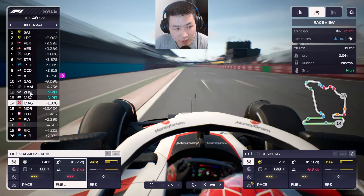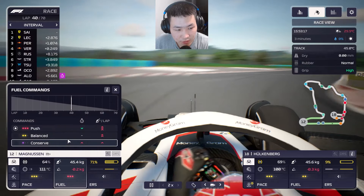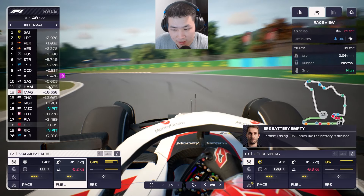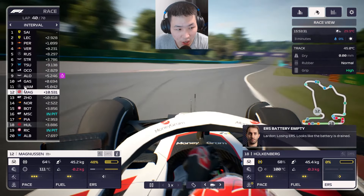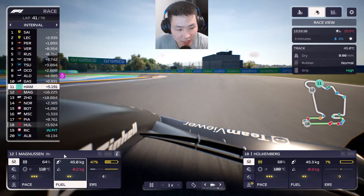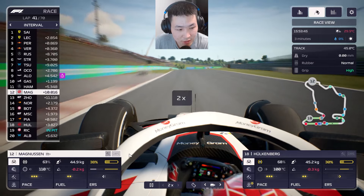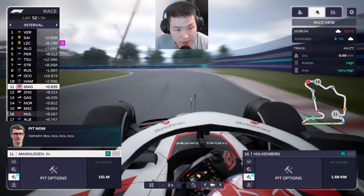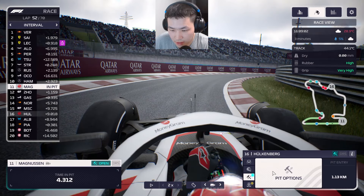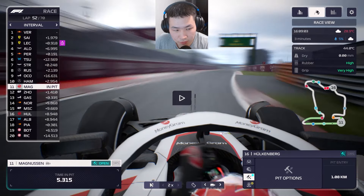Schumacher and Zhou double-stack at AlphaTauri. I tell Magnussen to push and close in on Hamilton — there's a nine-to-ten second gap that formed entirely because of the pit stop error. Hamilton even got a wing change and is still ten seconds ahead. We're going for a double stop now — Magnussen and Hülkenberg both boxing, with a front wing change for Hülkenberg as well.